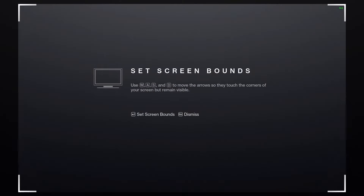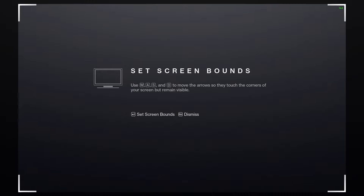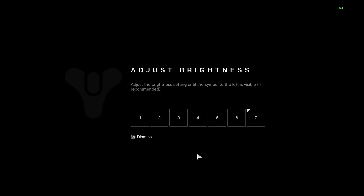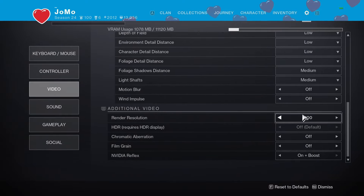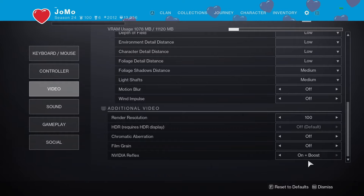Screen bounds is a very interesting one. I always set this to max, but my friend Gold Eagle taught me that if you put this to the smallest possible, your radar is actually closer to the middle of your screen, meaning you don't have to look as far to see your radar. Brightness, I played at 4 or 5 for a long time and just recently put it up to 7. All my graphics settings are the lowest possible. For the additional video section, put resolution to 100, and the rest off. If you have NVIDIA Reflex, put it on "on plus boost."